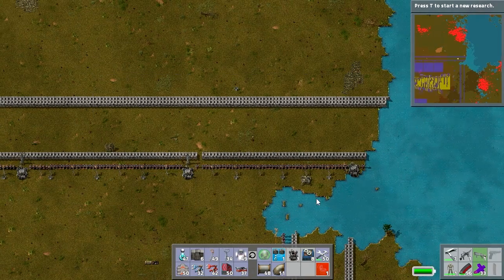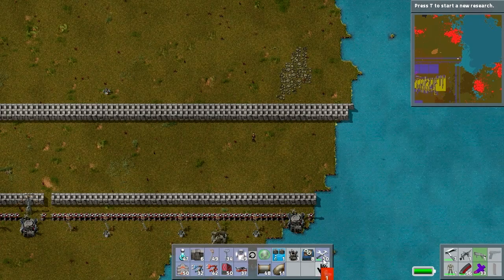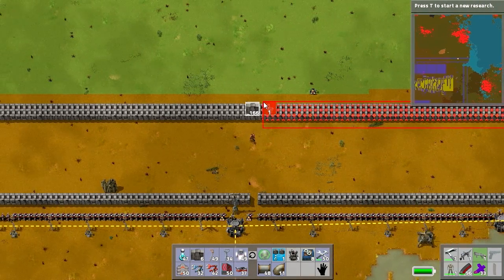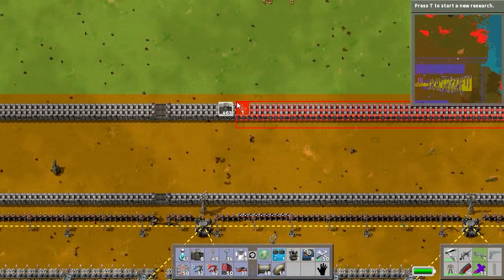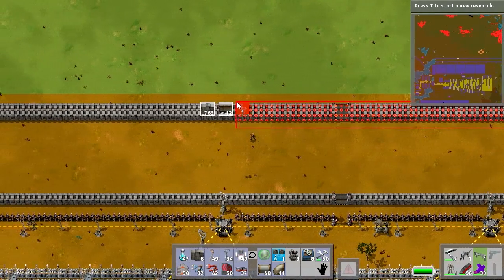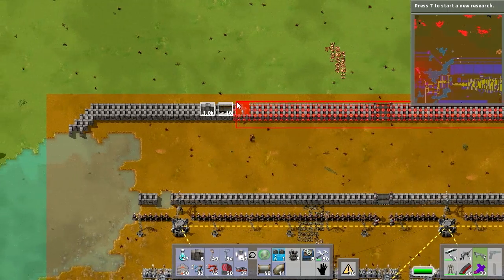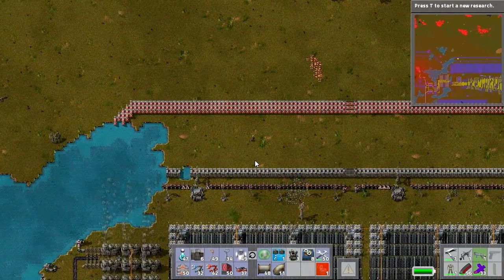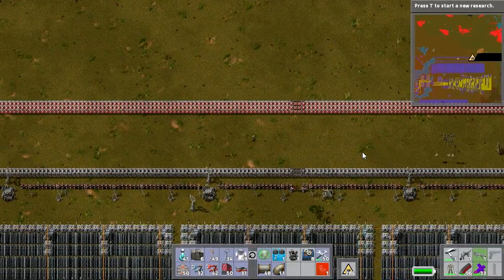I've shoved all the construction robots I had into the Roboports. It doesn't actually matter where they are — they'll all come as needed. The only thing that matters is how far away they are from where they need to go. So let's get rid of the entire wall — I've put down a couple of storage chests over on the far right hand side, so all the robots are going to end up near the right when I'm done. We're going to get rid of this entire redundant wall.